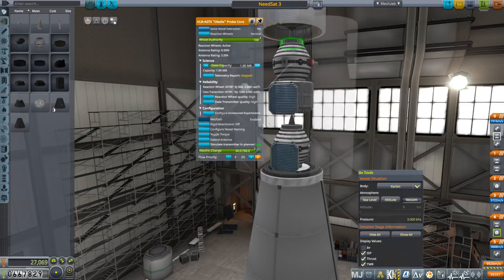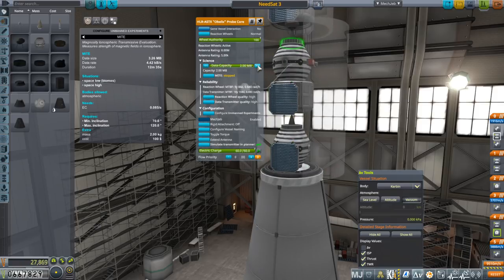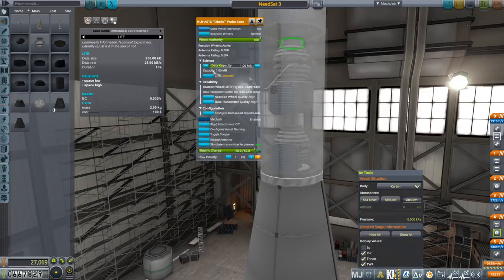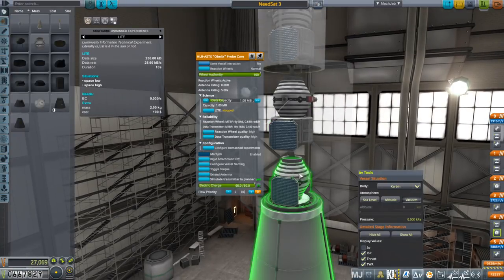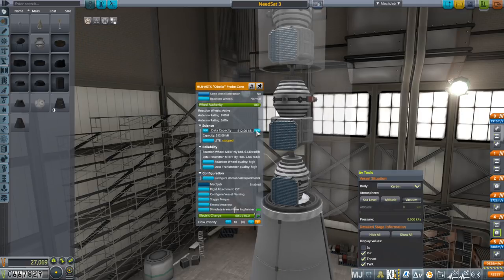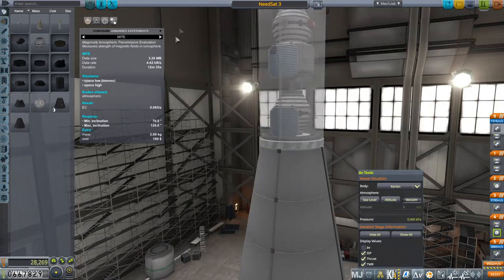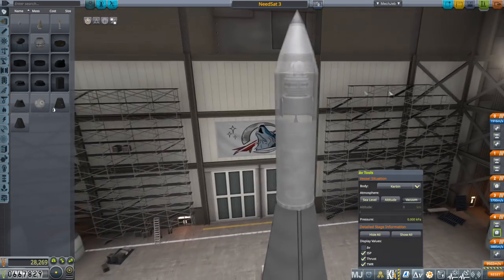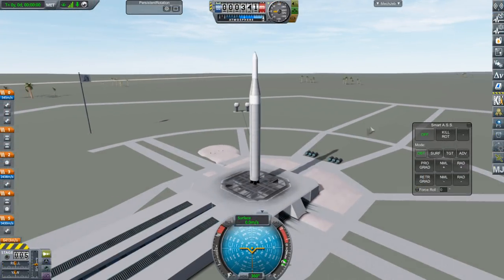I changed the reaction wheel and data transmitter to high quality. Configure unmanned experiment - there's this MIGHT experiment but that's really big at 3.26 megabytes. We don't have that kind of capacity. This one is also going to Minmus, the first one's going to the moon carrying the goo container. So this Minmus one can carry a light as well. Maybe we can go with the MIGHT experiment and just let it gradually trickle in the science - we'll put two megabytes on it. So we've got other sciences - NEEDSAT 3, let us launch.